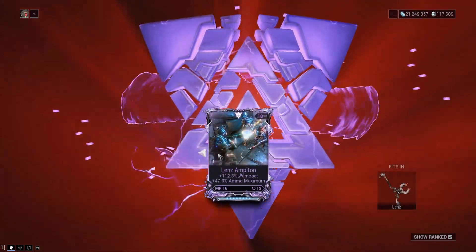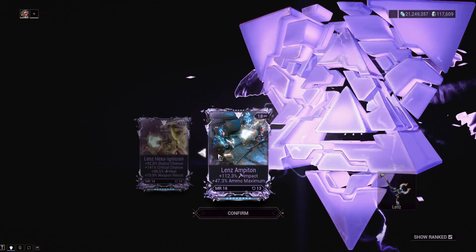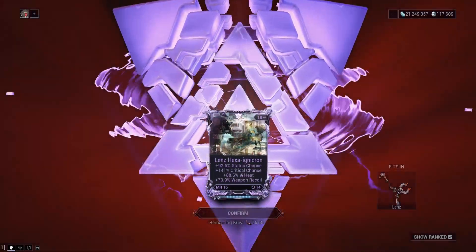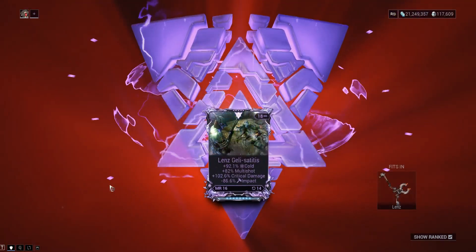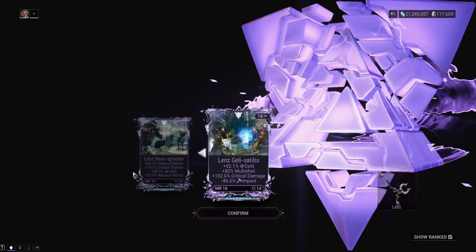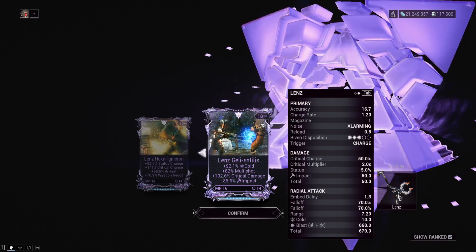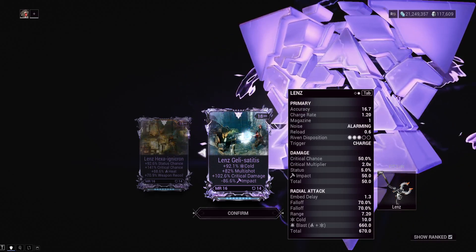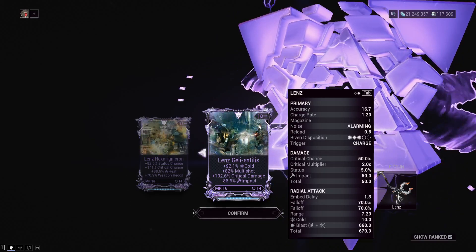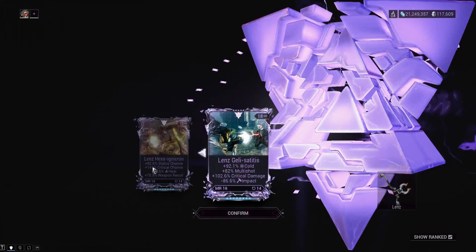Someone needs to give me a count at the end of how many plus impact and ammo rolls I've gotten — I feel like I've gotten at least three and we're only 13 rolls in. Multi-shot, crit damage, cold, minus impact — if that was crit chance, multi-shot, crit damage, minus impact, oh man. I am so taking this one. The multi-shot's a little bit low, I feel like the multi-shot could be a lot higher, but that's a good riven right there — that's a keepable riven.